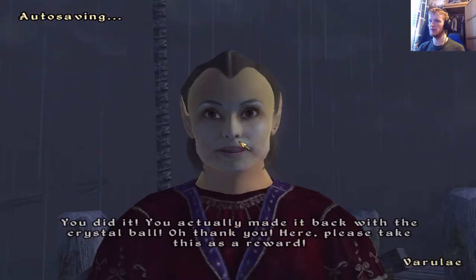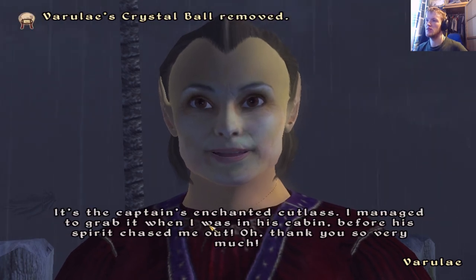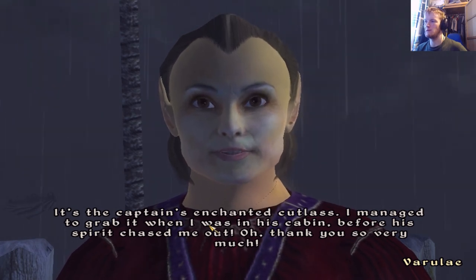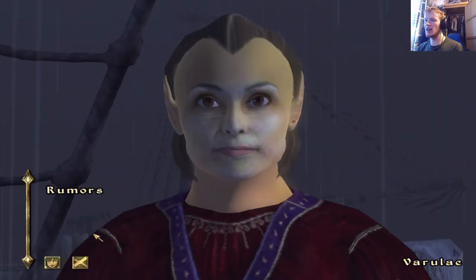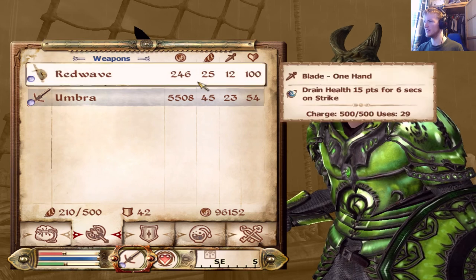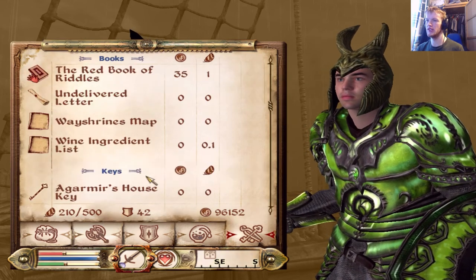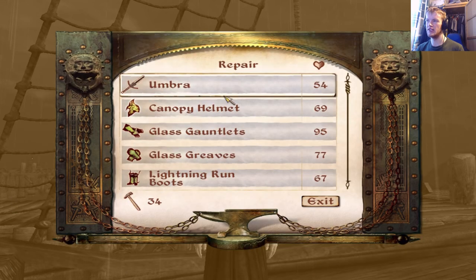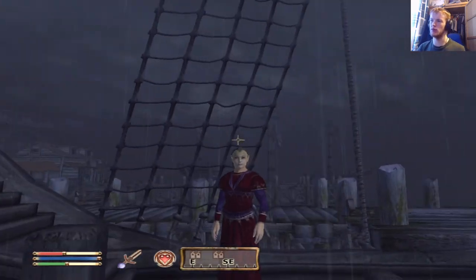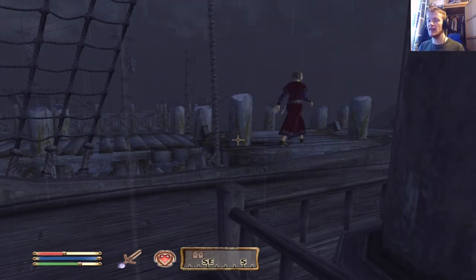You did it — you actually made it back with the crystal ball. Oh thank you! Here, please take this — it's the captain's enchanted cutlass. I managed to grab it when I was in his cabin before his spirit chased me out. Thank you so very much. Right, that's a distinctly average sword, but I suppose. Let's repair everything. So on that note guys, I think I want to end this episode here. Thank you very much for watching, I hope you've enjoyed. Please like, comment, subscribe, and share. I'll catch you in the next episode of Oblivion — have a nice day, bye-bye!